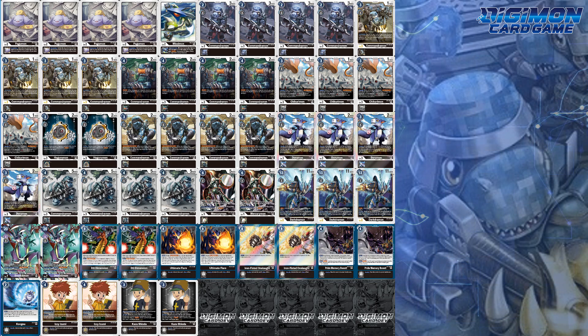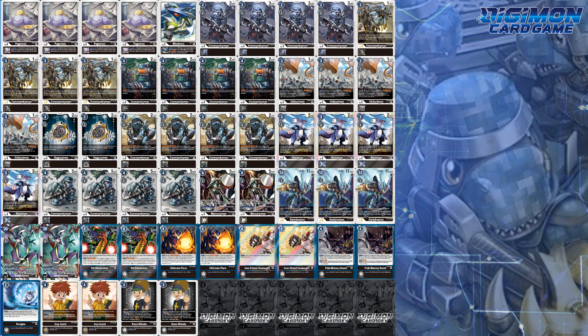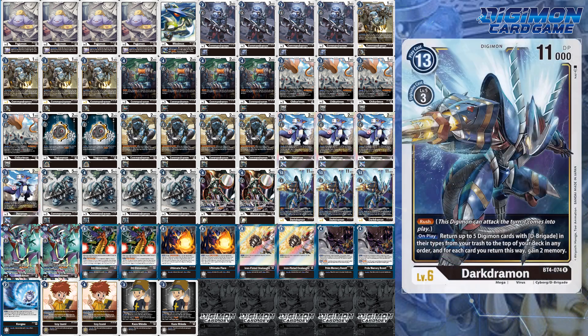In general, D-Brigade is still very fun, and although Death Exemon is the most expensive card in the deck, the deck itself and other avenues is very budget-friendly. As a result, for Ultimate Cup, you need to change only two cards in the build. Maybe you want that fourth Darkdramon and a third copy of Pride Memory Boost. I haven't tested too much for Ultimate, but for two flex spots, it makes for an easy way to change it up.